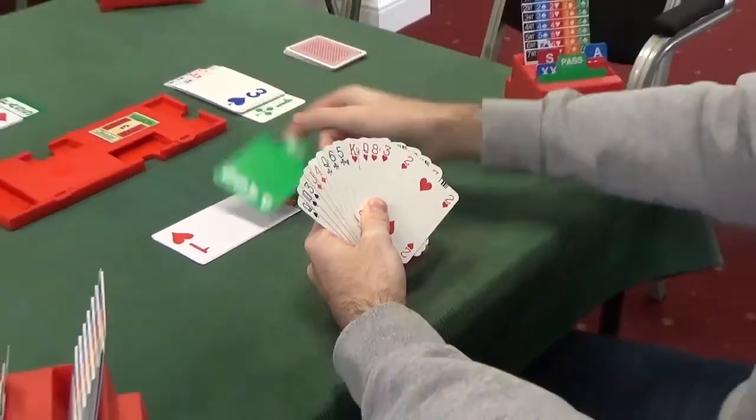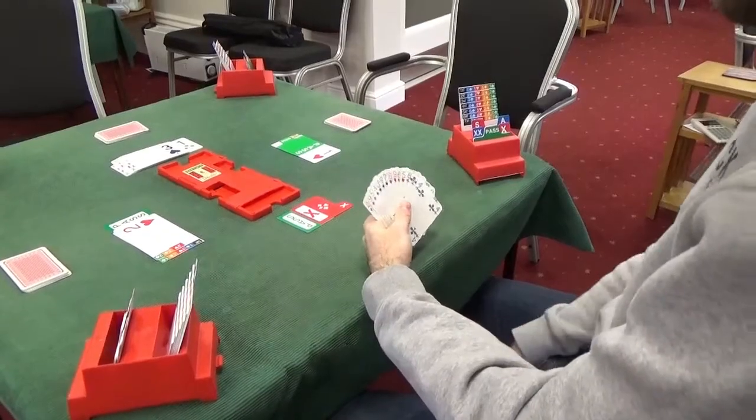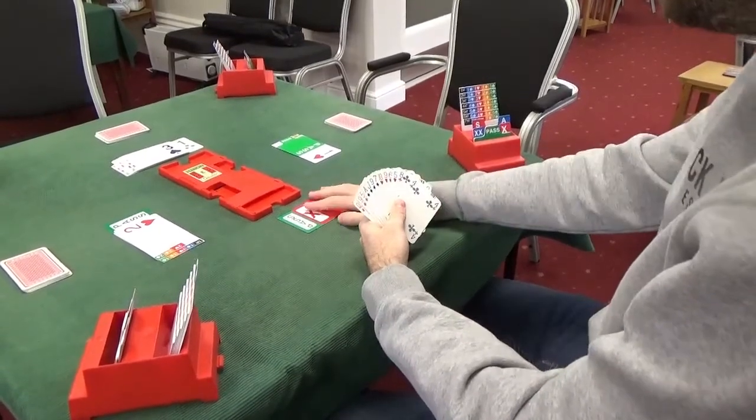Back to East: given the three spade bid, East certainly isn't bidding now. The level of the fit has been reached — five hearts in East, three in West, eight-trick level met. With only five hearts, there's nothing more to say, so this is a clear pass.